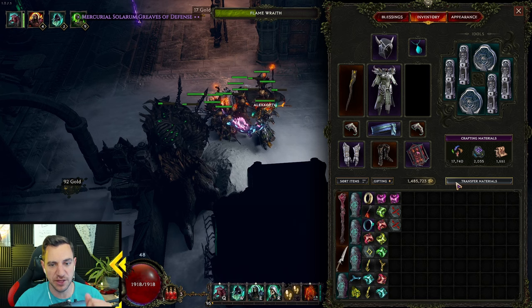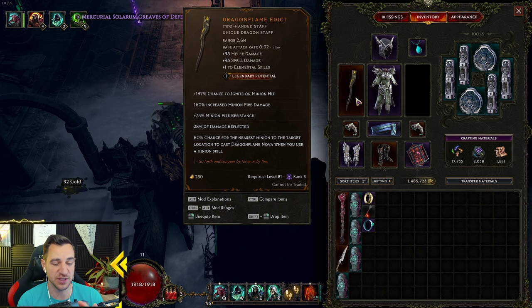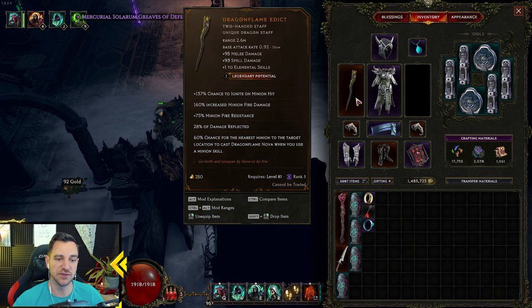For the items — I already mentioned this one: you definitely need the Dragon Flame Edict. Spell damage, plus one to elemental skills — that's great because these are all elemental skills. Ignite on minion hit, minion fire damage, fire resistance, damage reflected, and 6% chance for the nearest minion to cast Dragon Flame Nova when you use a minion skill. That's somewhat irrelevant, but the minion fire damage — that's really the key thing we want from this.